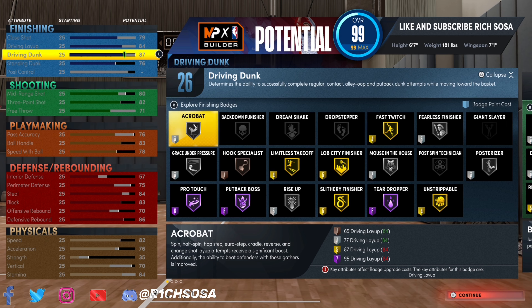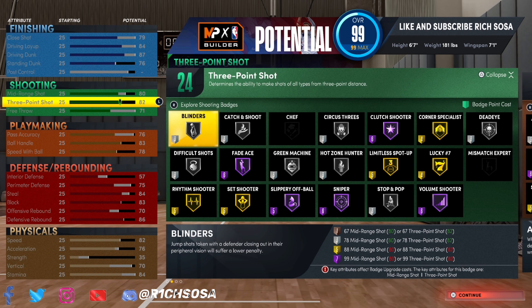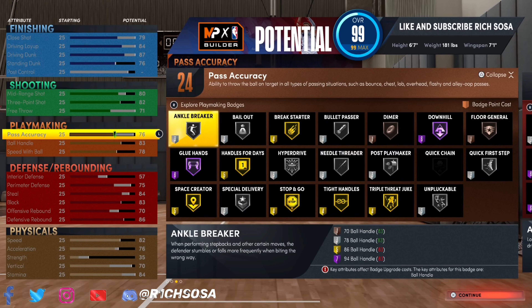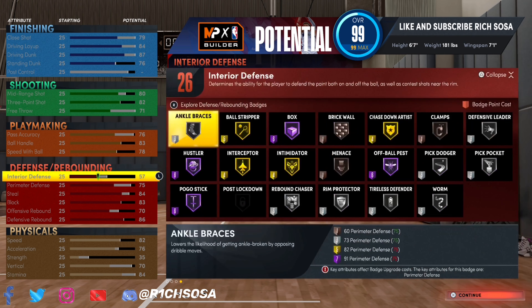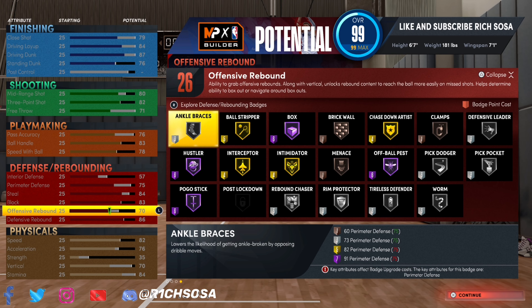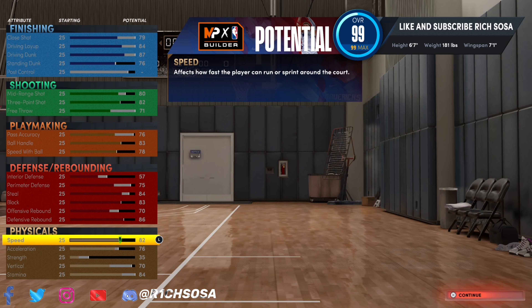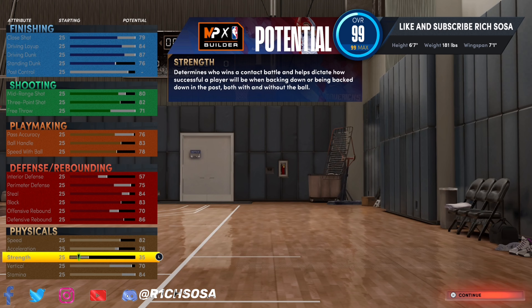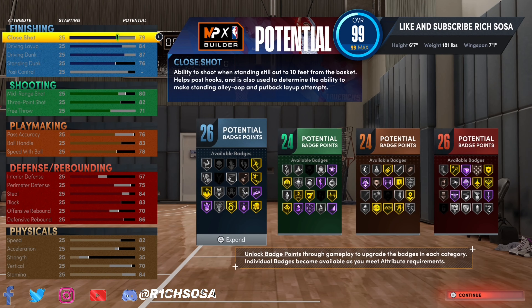As you can see we max it out at 99, and look at some of the badges we're going to be able to get. On the finishing side you really have everything you will be needing. For the shooting I can say the same exact thing. For the playmaking you can work your way around this — you don't need too many Hall of Fame badges on the dribbling side. On the defensive side we get a lot of wealth, which is honestly going to make it play like a two-way. You can really consider this a two-way Offense Initiator build.